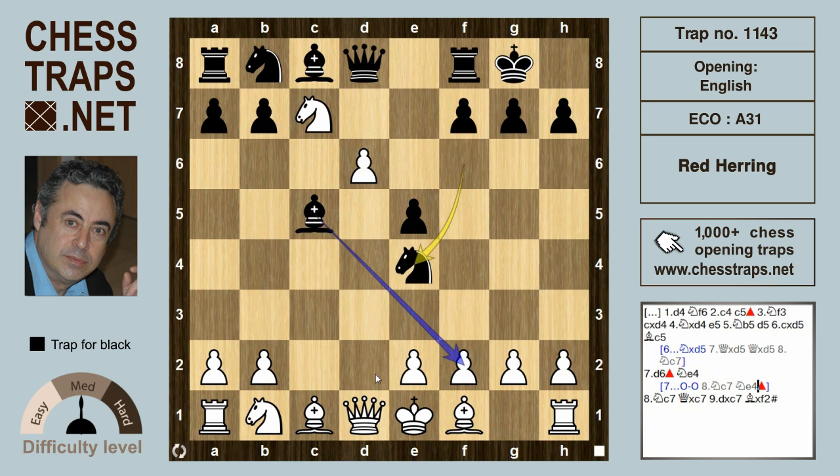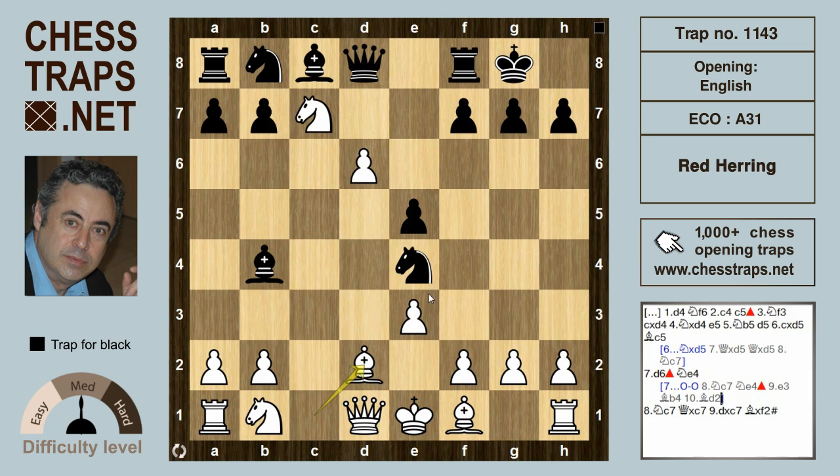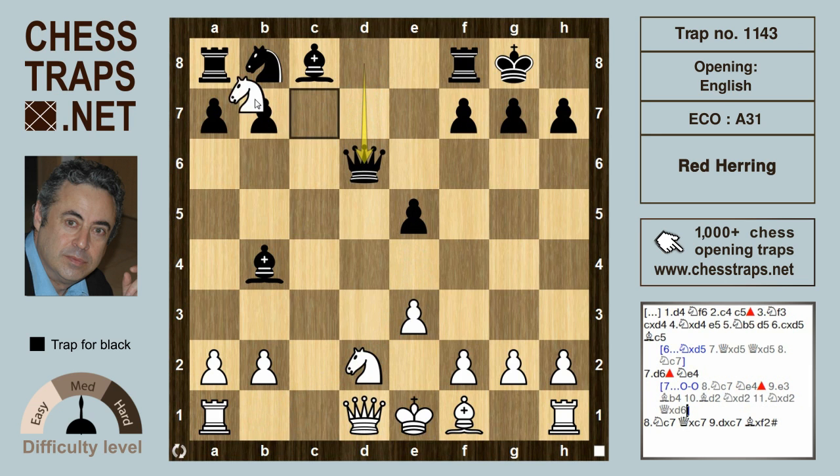White will defend with e3, but black now plays bishop b4 check. If a move like bishop d2, we're going to have a trade on d2: knight takes d2, knight takes d2, queen takes d6 hitting the knight, knight takes a8.